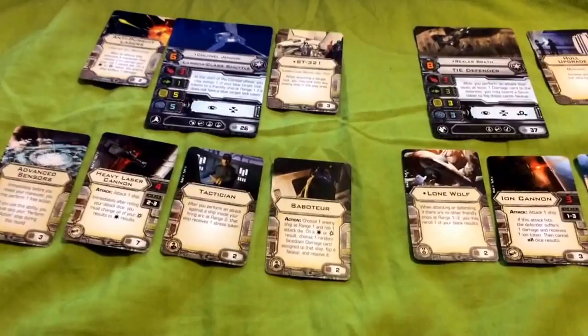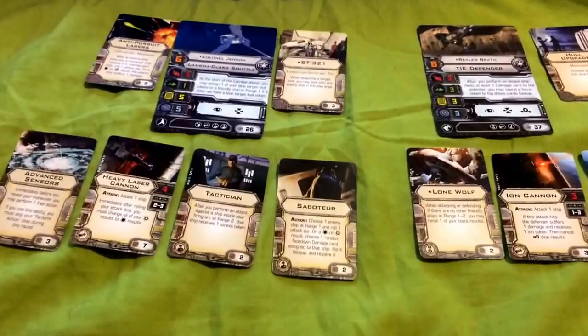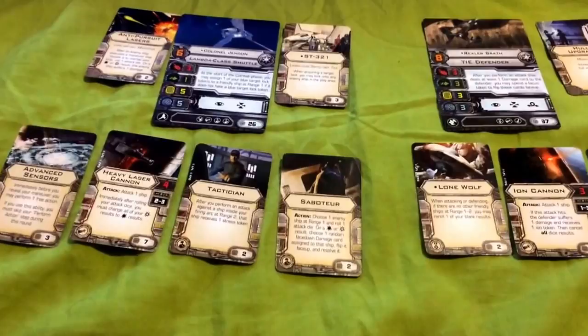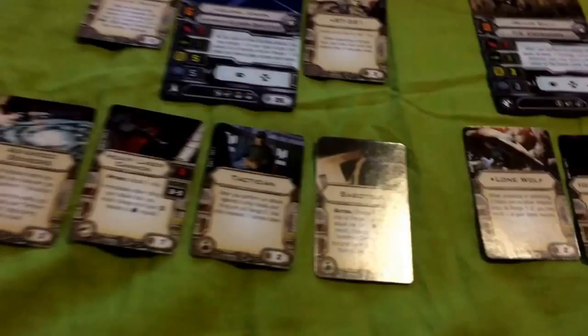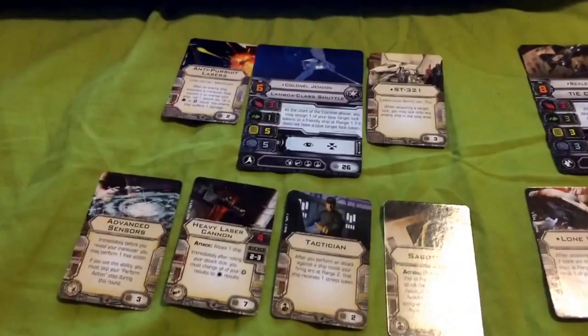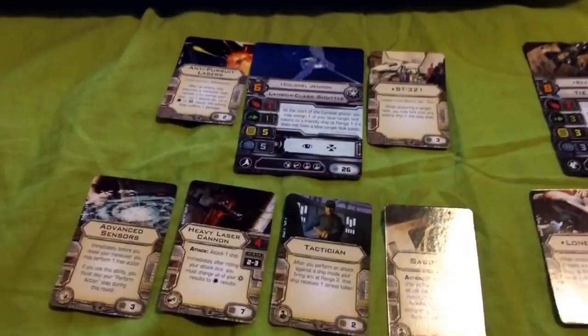The weakness of this build is the shuttle, because it has a very low agility value. If your enemy is using a ship with the Outmaneuver upgrade or Wedge Antilles — who reduces your agility value by one — you are unable to roll any defense dice, and it's not hard to stay out of the shuttle's firing arc because it's incredibly slow and clunky. To compensate, perform a lot of stopping maneuvers to get the drop on your opponent, let them bump into you, use your anti-pursuit lasers to deal a crippling blow, and then let Rexler Brath finish them off.